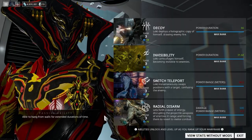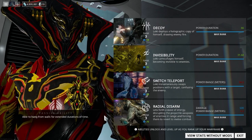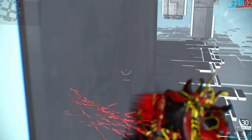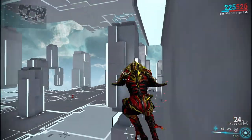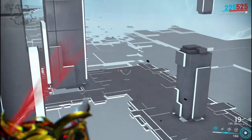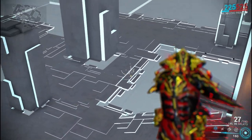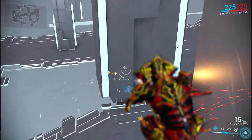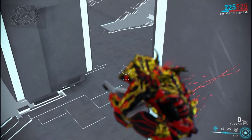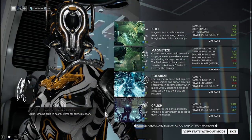For Loki and Loki Prime, his passive is a longer duration for wall hanging — he can stick to walls for a longer period of time. It's not bad; it's good to stay on the wall longer. Loki's pretty overpowered as it is, so they kind of had to make it a modest passive.